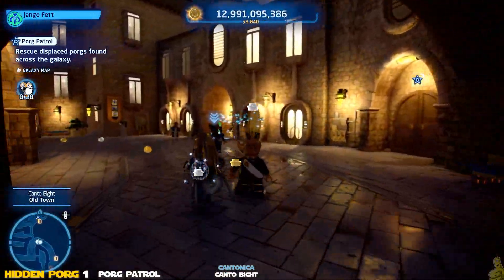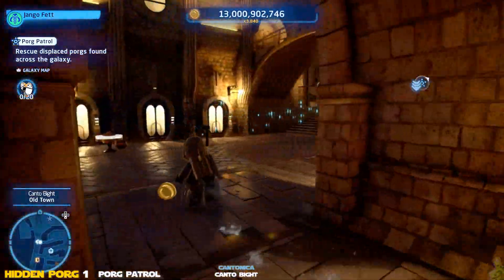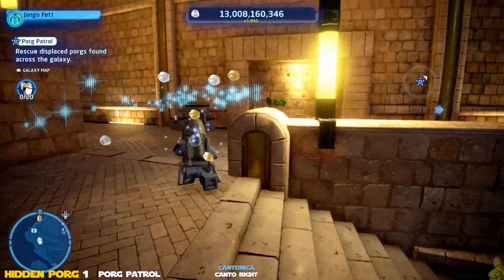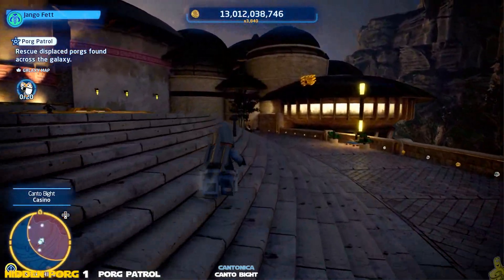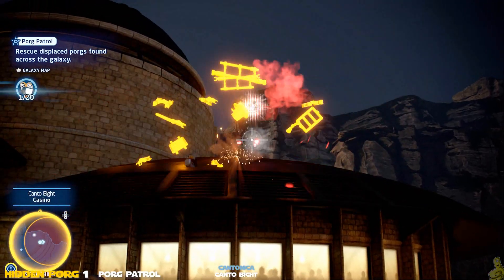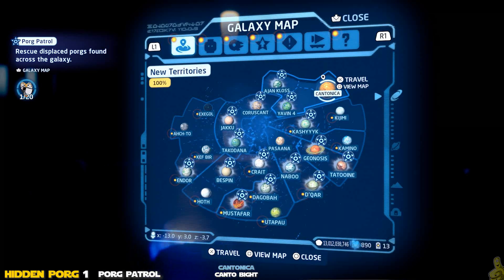Just be aware the counter in the top-left showing zero of 20 will always be one behind, so right now we're looking for number one. If you select and highlight the Porg Patrol challenge, the waypoint marker will guide you to each planet and location — however it doesn't take you directly to the Porg itself; it gives you a hot zone or search area. That's where we come in to guide you right to them, so the search is very minimal.